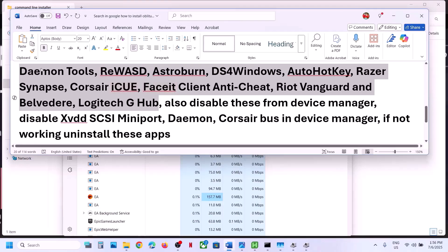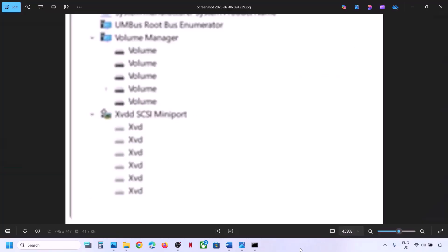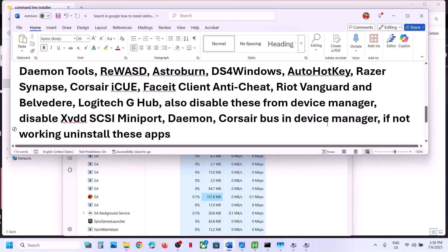If you find any other conflicting tools in Device Manager — such as xvdd SCSI Mini Port or Corsair — right-click and disable them as well. You can always re-enable these afterwards. Then relaunch the game and check. If that still doesn't work, you can uninstall the application from your computer, restart, and then launch the game.